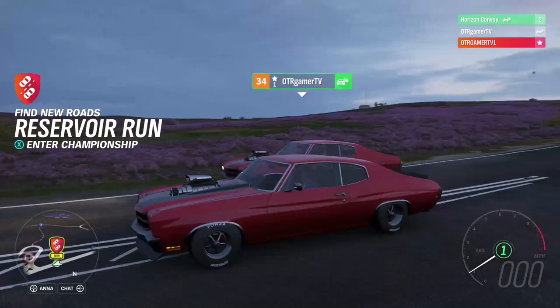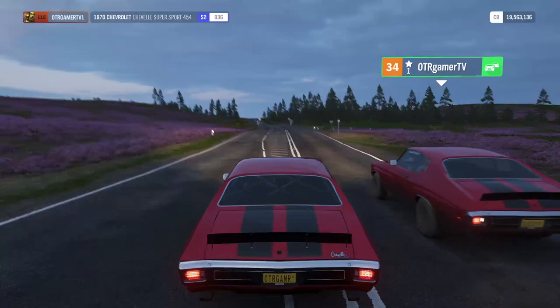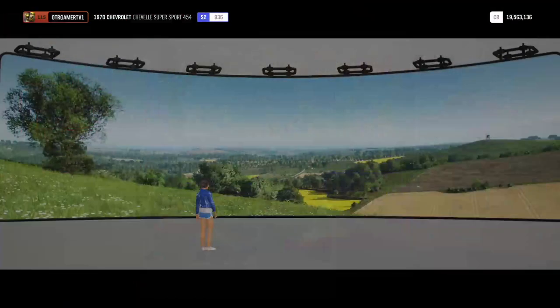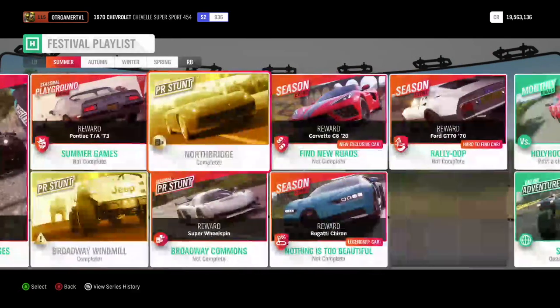Yo, what's going on guys, this is Roger and brother Omar. Today we're trying to get this exclusive car which we're going to show you right now for the festival - the Corvette C8. I'm going to show you step by step how to get it.